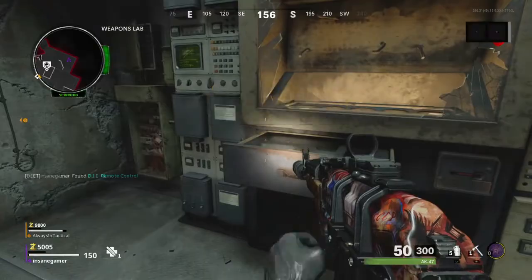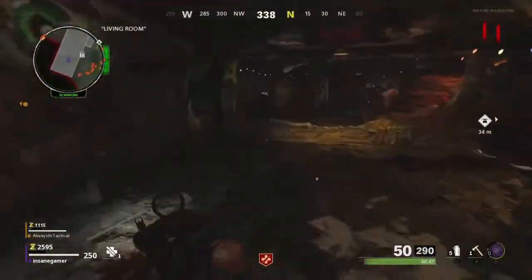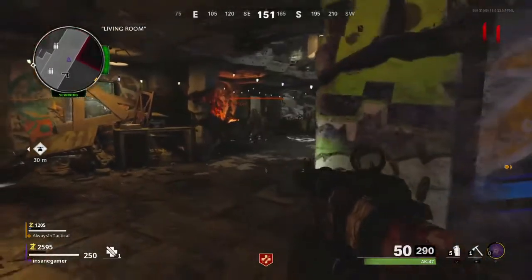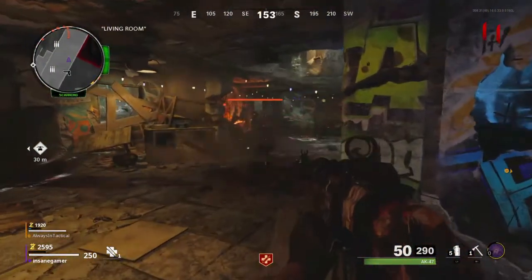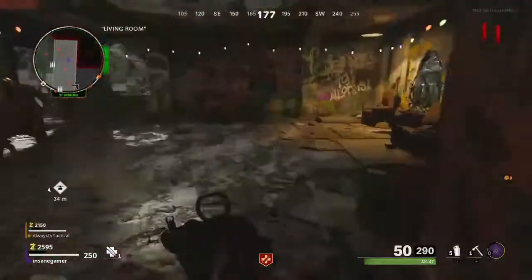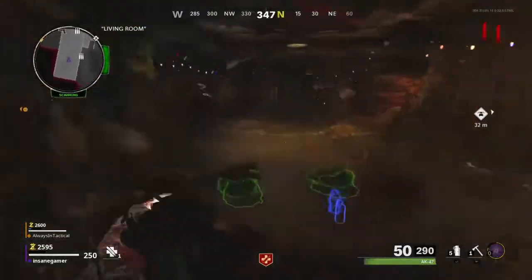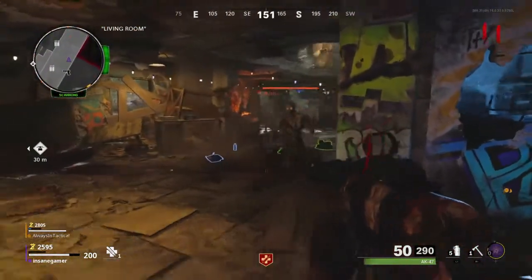Now go to spawn and get a train of zombies. Take them into the Nacht-on-Toten area and interact with this crack in the wall to remotely trigger the Die Machine to suck in zombies. After about 15 zombies are vacuumed in, you will get an audio cue saying that the Die Machine is full. If you aren't able to do this on one activation, just wait for the Die Machine to cool down and interact with the crack in the wall again to get the suction trap activated. Continue doing this with as many trains and zombies as it takes to fill up the wonder weapon.